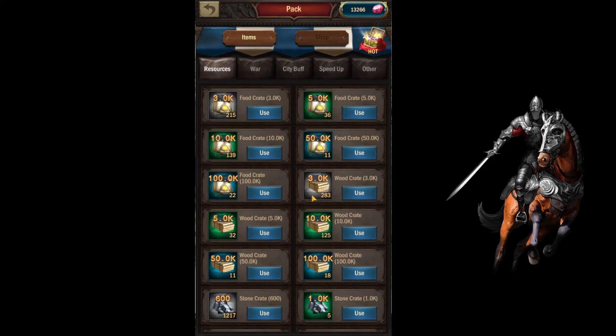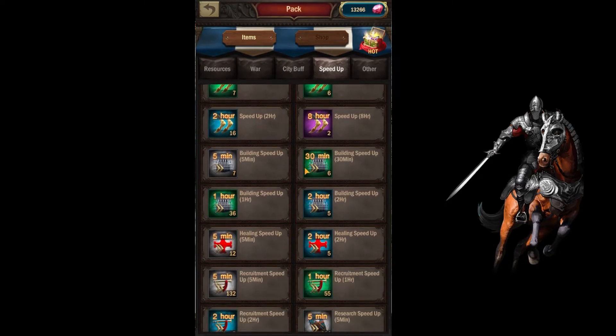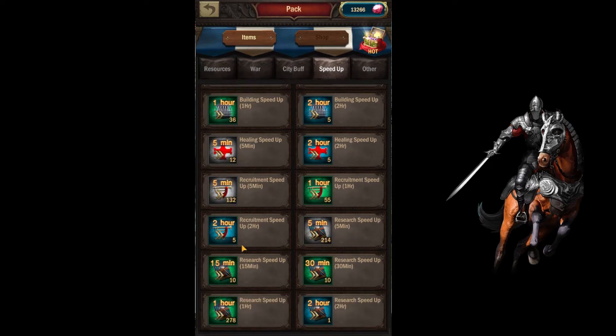We did get a lot of good food and wood from just attacking monsters — we almost have a million wood, which is very good. We do have some speed-ups finally: some 16-hour and 2-hour speed-ups. At the end of the week I also bought more of the recruiting upgrades so we can get that done quicker. I got 55 one-hour speed-ups, so that's like 2 days' worth of upgrading.